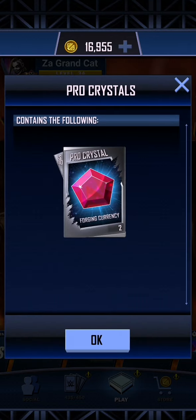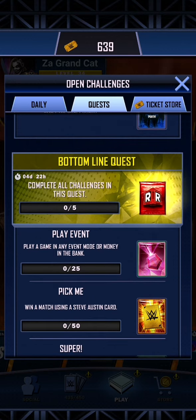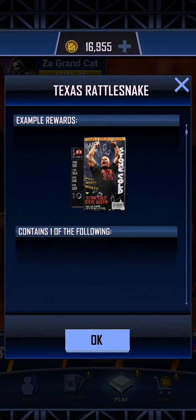you'll get 2 rarity draft picks. And then if you play a game in event mode or in Money in the Bank, you'll get 2 bordering crystals. But if you do all of this within the next 5 days, 4 days and 22 hours,